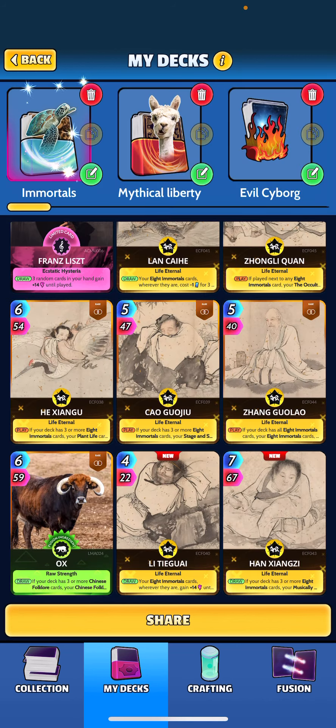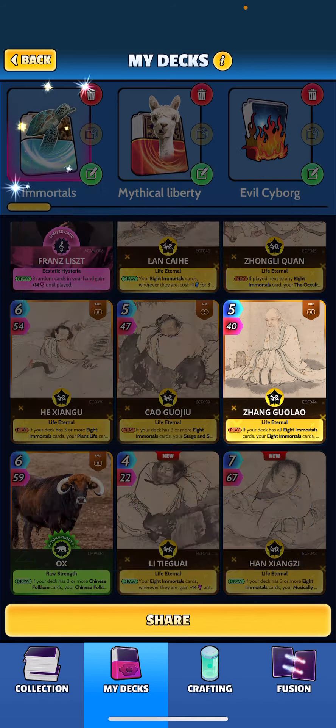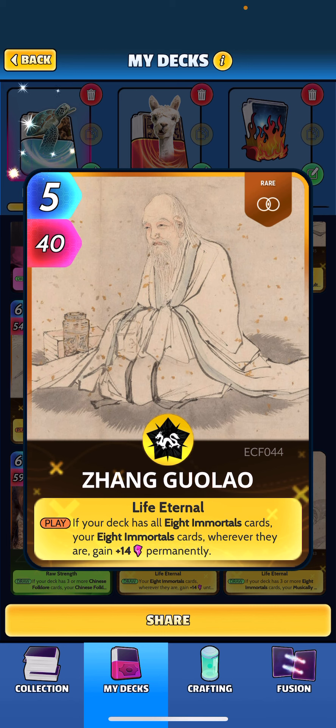Next up, Cao Guoji: when played, if your deck has three or more immortal cards, your stage and screen cards wherever they are gain plus 18 for two turns — we do have one of those — and your immortal cards gain plus 10 for two turns.